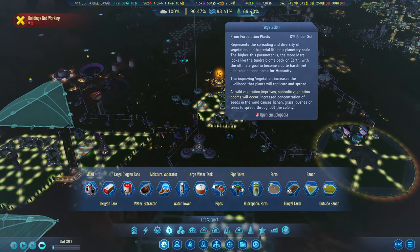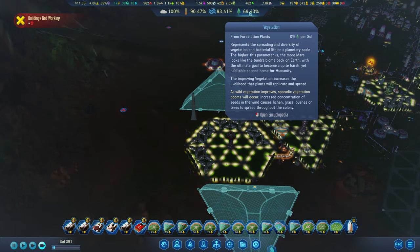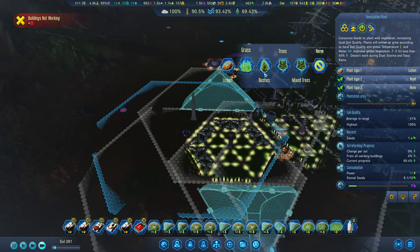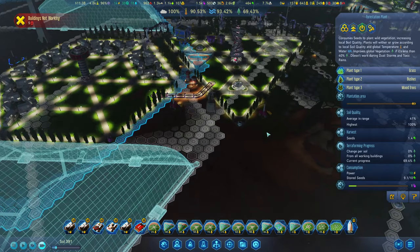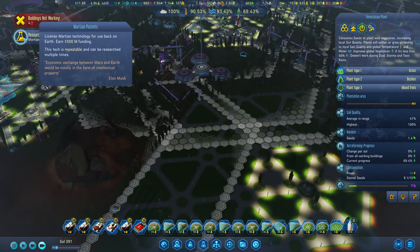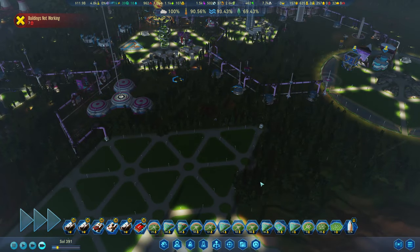We've got constant rain here. The only one we don't have is the vegetation up. I'm going to get some bushes and mixed trees in here. I'm excited to see how the mixed trees look. We're going to have to keep manually clicking it, so it's better just to do that one because it's effort.